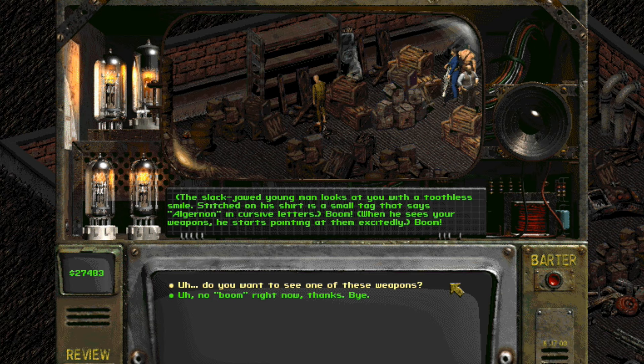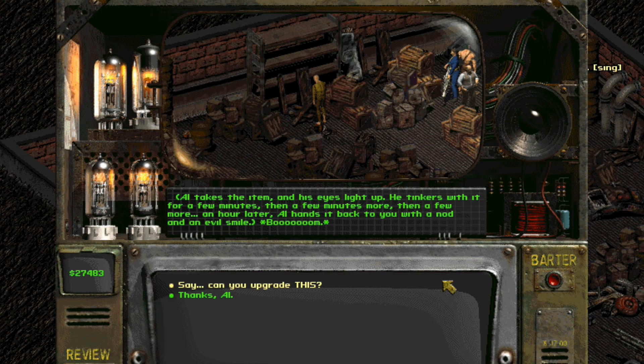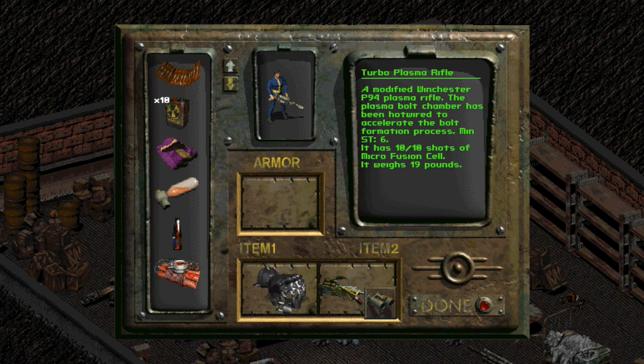Fallout 2 has a huge variety of weapons available, and some of them can even be upgraded with expanded mags, scopes, armor penetration, and more — if you find the right people in the world. One of these skilled tinkerers resides in New Reno and will even upgrade your weapons for free.